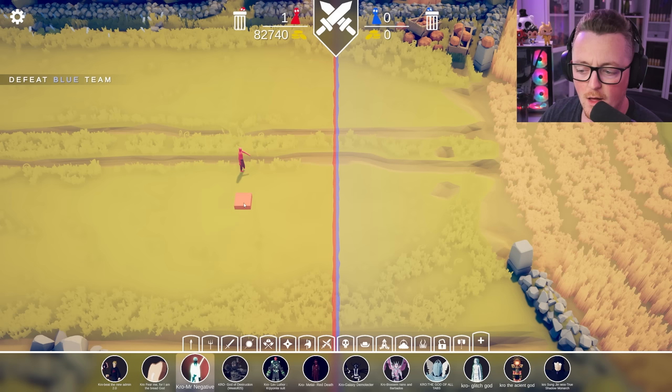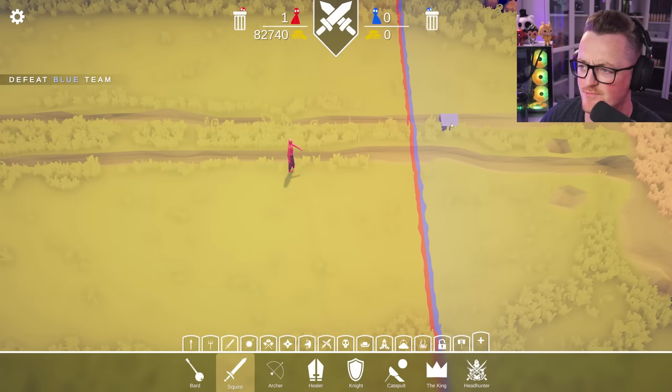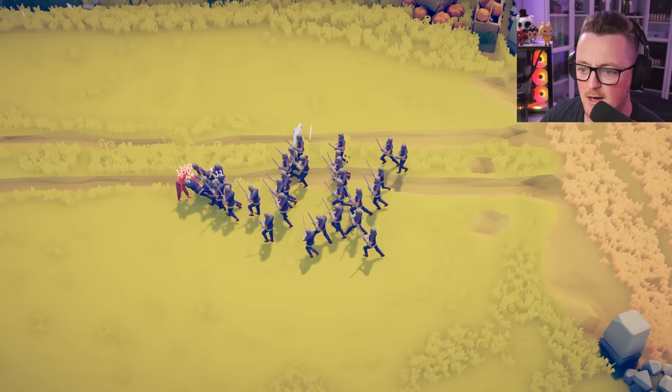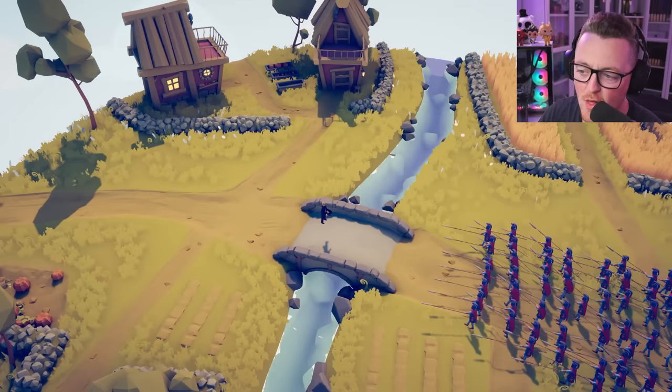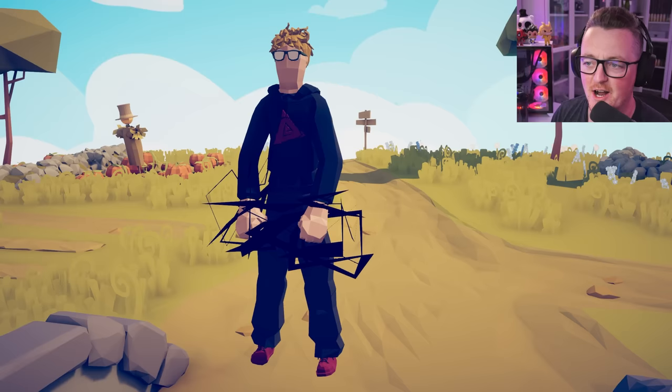If you look at this image, it says Crow Mr. Negative. It's a neon unit, but now I've got just a totally naked unit — that's really disappointing. This guy is called the New Admin 2.0. For style points, he's kind of stylin'. He does kind of give you the admin of Totally Accurate Battle Simulator kind of vibe, but I'll give it a solid 5 — nothing crazy.